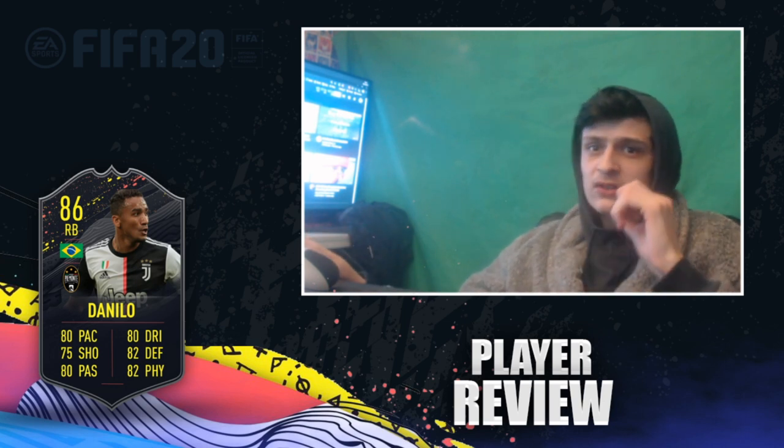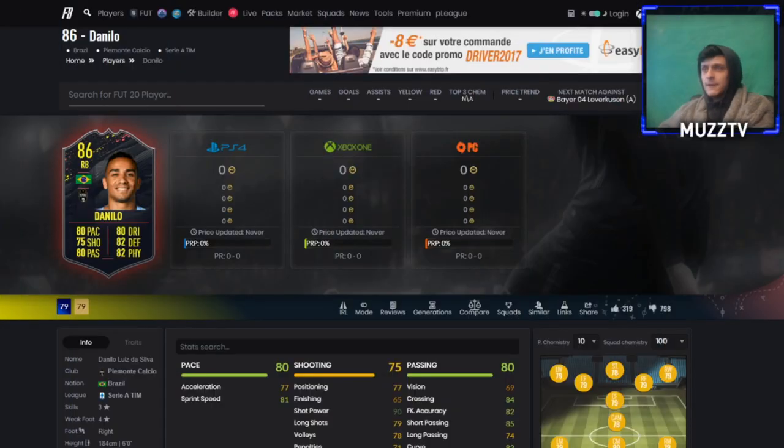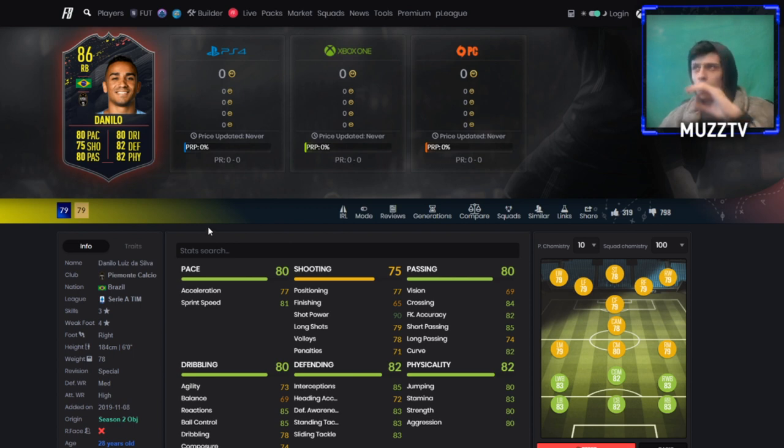Let's jump into the best chem style and have a look at his in-game stats. Jumping over to Footpin to start off - the card design, I love it. He's got a dynamic image. I'll show you the strengths and weaknesses looking at his base stats. Straight away his pace is a little bit lacking. The 77 acceleration is a bit of an issue. I'm going to skip straight to the chem style recommendation.